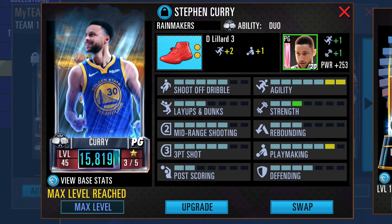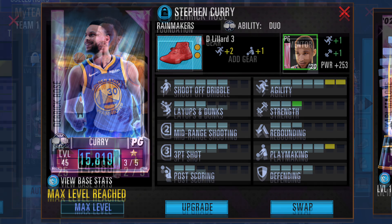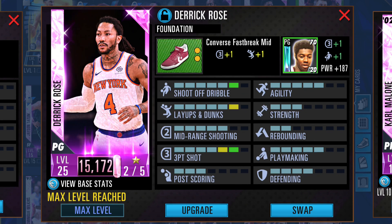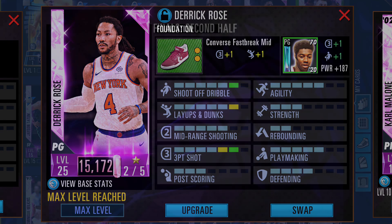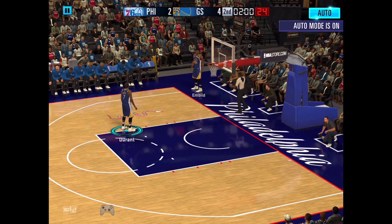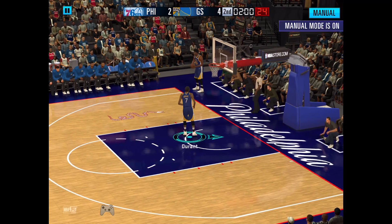In case you don't have Steph Curry, who has a five out of seven rating on three-point shooting, you can use another point guard. For example, Derrick Rose only has a four out of seven rating for three-pointers, so you can add a shoe and mentor to boost his three-point shooting.